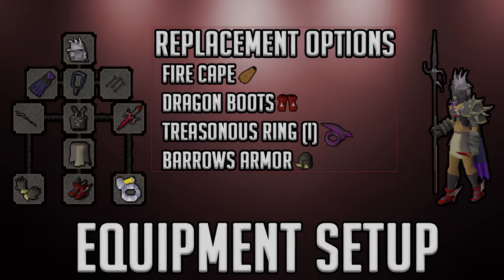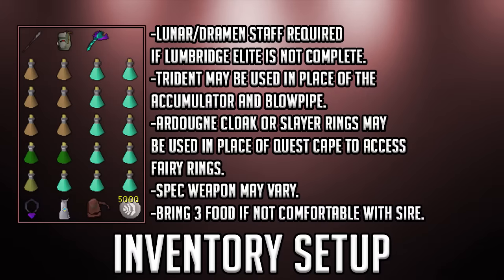My inventory for the Sire consists of six Stamina Potions, two Super Combat Potions, an Antidote++, Crystal Halberd, Accumulator, Toxic Blowpipe, Desert Amulet 4, Quest Cape, Rune Pouch, and a decent number of Air Runes. If you don't have the Lumbridge Elite Diary done, you need to bring a Lunar or Dramen Staff. If you choose not to use the Blowpipe, a Trident will work, but I like the Blowpipe for a bit more DPS. I don't think you need to bring a Chestplate switch — just keeping Bandos on with the Blowpipe works out quite well.